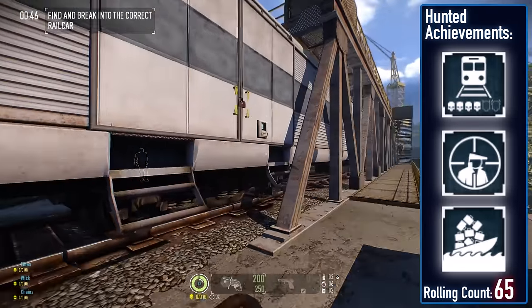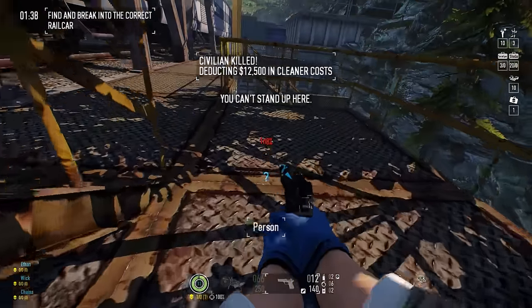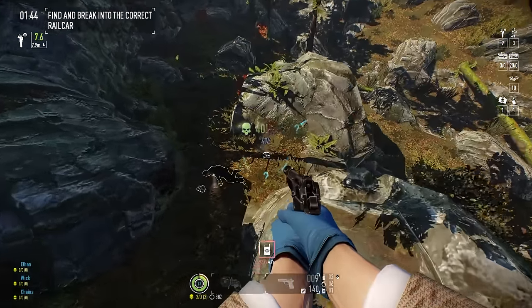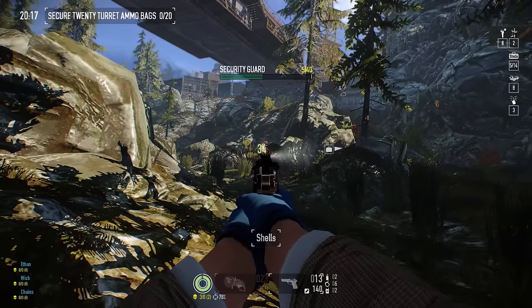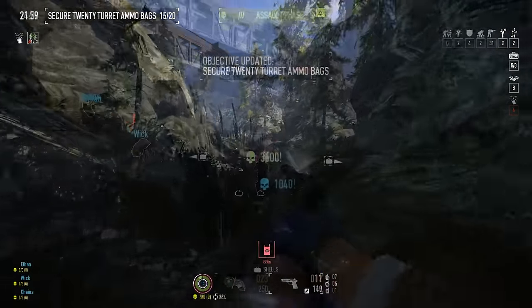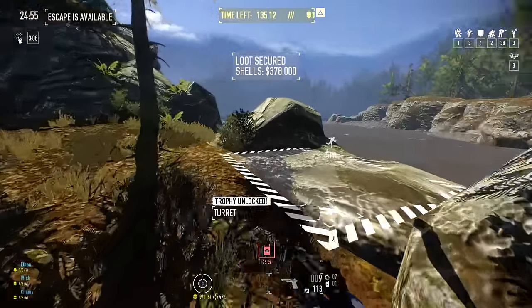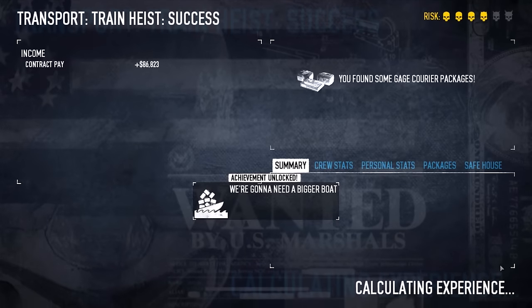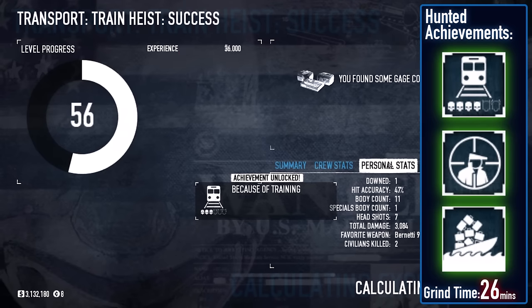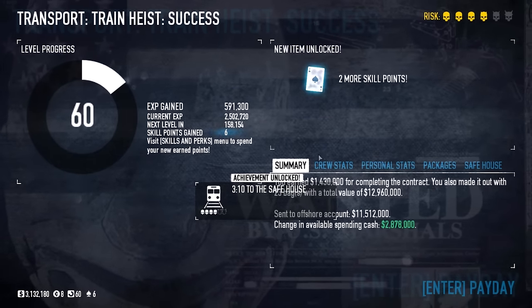For the first time in a challenge run, Transport Train wasn't the most frustrating of the trifecta. My routing document suggested hybrid stealth, but I went in fully intending to ghost the entire thing. After milling through all four pages and moving the first 15 bags of ammo, my escapades were spotted — but with 16 already secured before the alarm, I loaded up the gang and ran to the escape before snipers spawned in, earning 'Let Them Watch' for not killing any snipers, and 'We're Going to Need a Bigger Boat' for securing all 20 ammo bags.